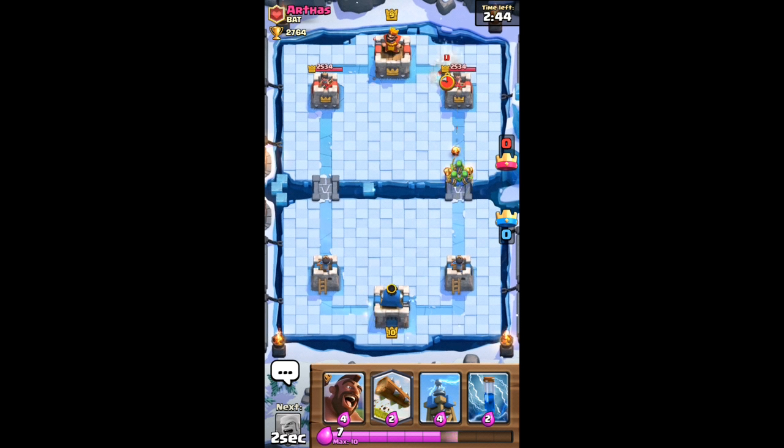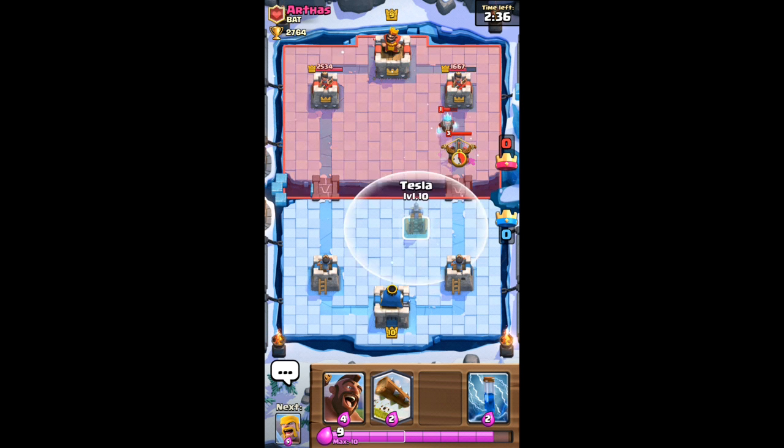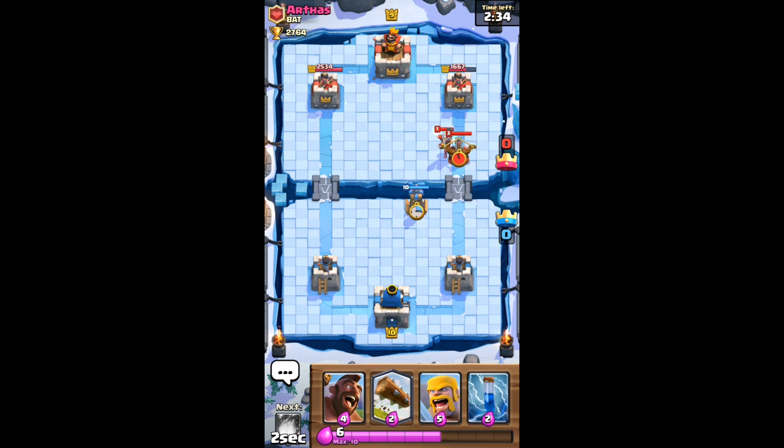We're going to do fire spirits, spear goblin, because he's going to put down an ice wizard — which doesn't really matter. I damaged it a little bit with the fire spirits. Let's see if he's going to back it up with an X-Bow. So for the X-Bow I'm going to put this here which will then target that. We're going to put down some barbarians. Not the log yet though — he doesn't know I've got that yet.